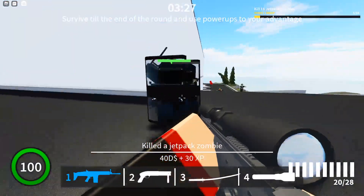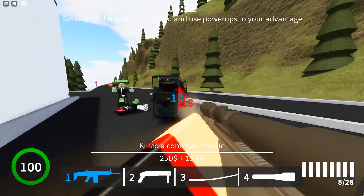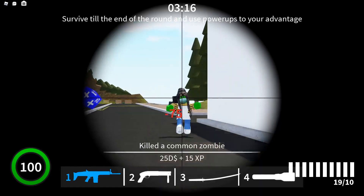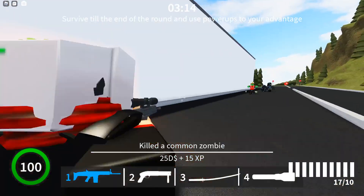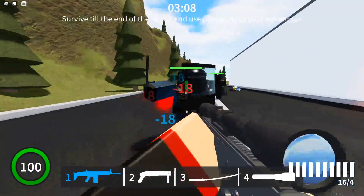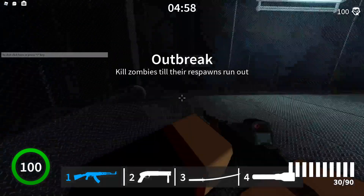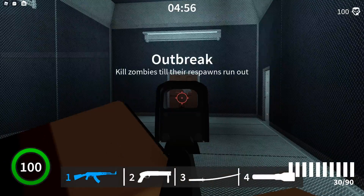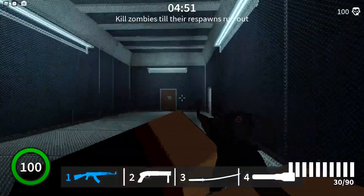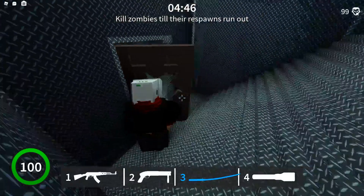Right now we have the AWP scope on the SCAR-H, which is pretty cool. The AK-47 has the EOTech, and if you look closely, it is a little bit off-centered. The crosshair is, which is not ideal.